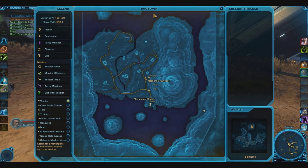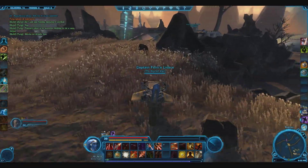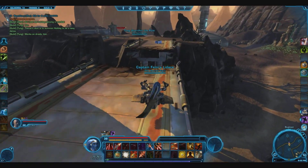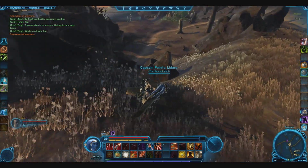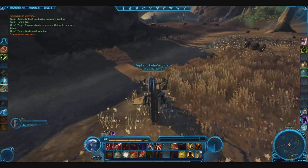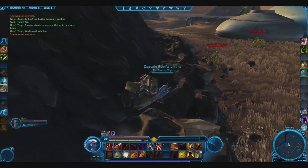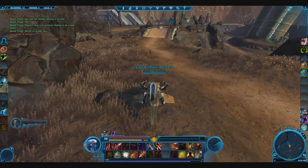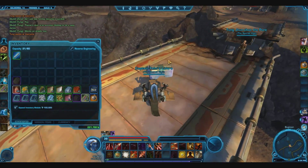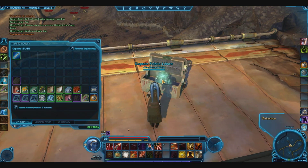This is the first Datacron for Alderaan. It is in Bugtown, and it is an AIM plus 4 Datacron. It's actually not as hidden as you think — this is one of those hidden in plain sight Datacrons. It's right over here in this box. The key that you buy from the vendor on the other ridge is needed for this Datacron. The first time I was leveling through Balmora, I thought this was part of a bonus quest, but it turns out to be a Datacron. Once you reach it, you use your Lost Code Cylinder to pop it open, and there's the Datacron.